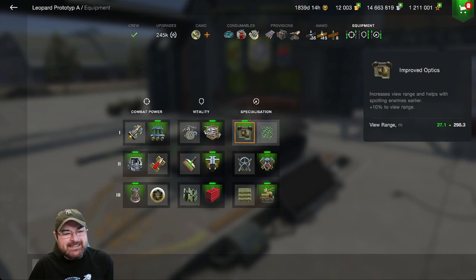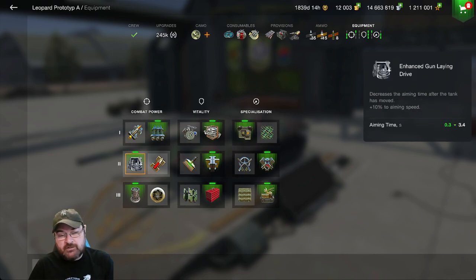Why optics? Well, it's realistically a light medium more than a pure medium, so I want that view range and to get those spots in quickly. I'm then running an enhanced gun laying device — I want to get that aim time down massively. I could run a supercharge, but I don't think I really need it.